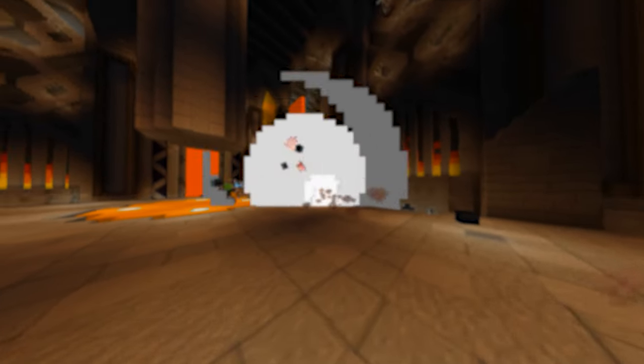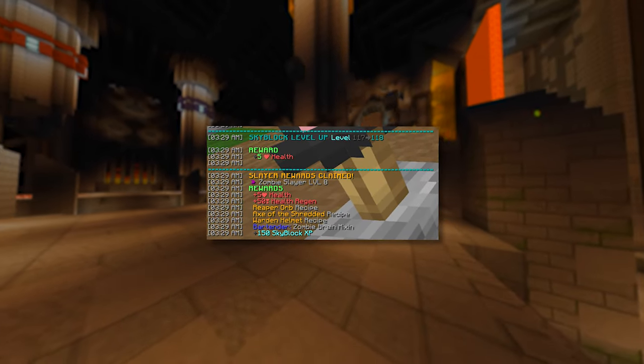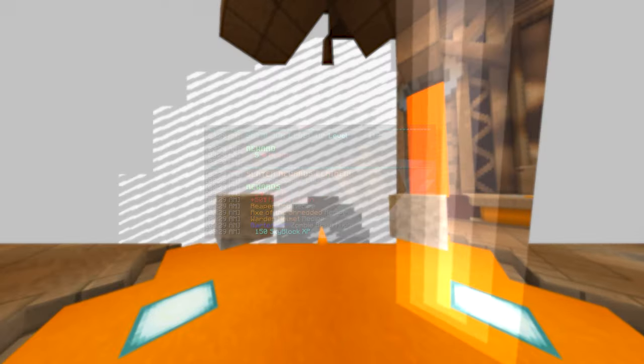Void Gloom slayer 6, and most importantly Revenant slayer 8 because of its added stat boost — regenerating an additional 50% health — as well as being able to use the Axe of the Shredder in case we want to be a berserker or a tank in floor 6 and 7.